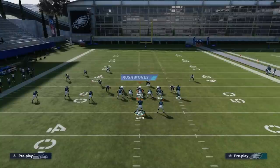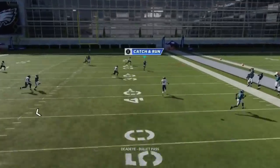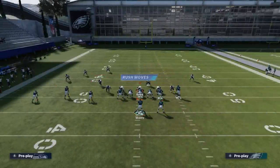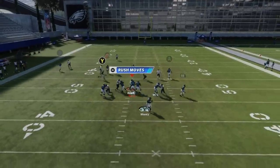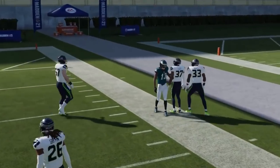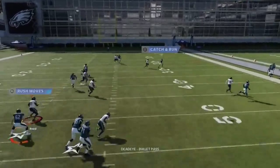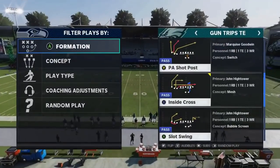Against man coverage, streak the A route, put the Y route on a drag, block the running back. Against pretty much any man or zone, this B or Y route is going to be open for a big chunk play — typically not going to turn up for a touchdown. Only Cover 4's last corner will give that route problems. Against man you've got to float it — should have bulleted it and turned it up. But it's definitely one of the better man plays. Good crossing routes against man — can definitely get ghost against man coverages.